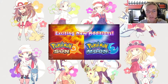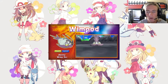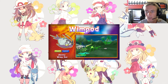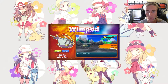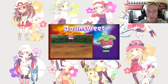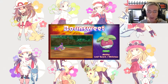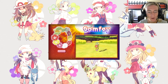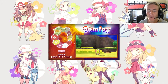Brand new Pokémon — Wimpod! It looks like a Sun & Moon-style bug type, and it is a Bug and Water type. Its ability is Wimp Out. Then we've got Bounsweet — it's a Grass type, ability is Leaf Guard, basically a little fruit pokémon. And Comfey — that's got to be the new Fairy type. It's got the flower wheel and the Triage ability, that's really cool.